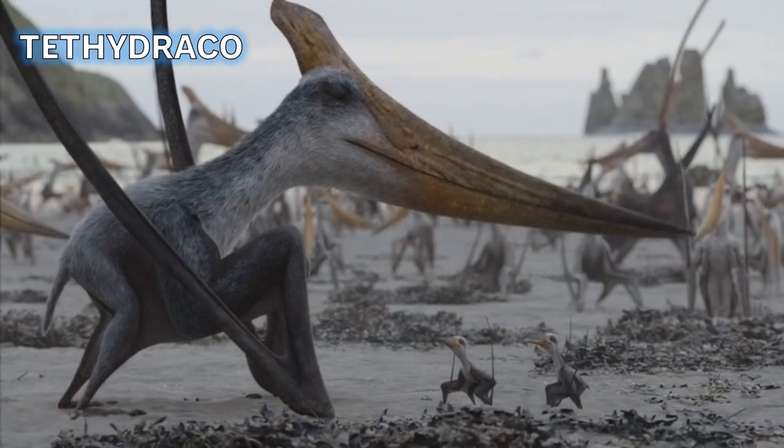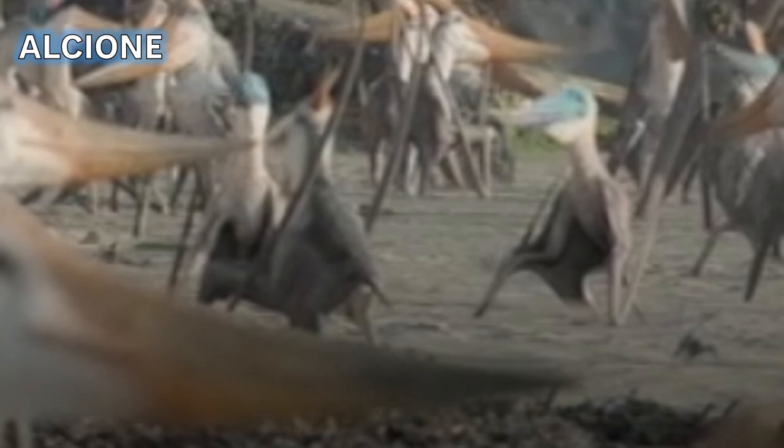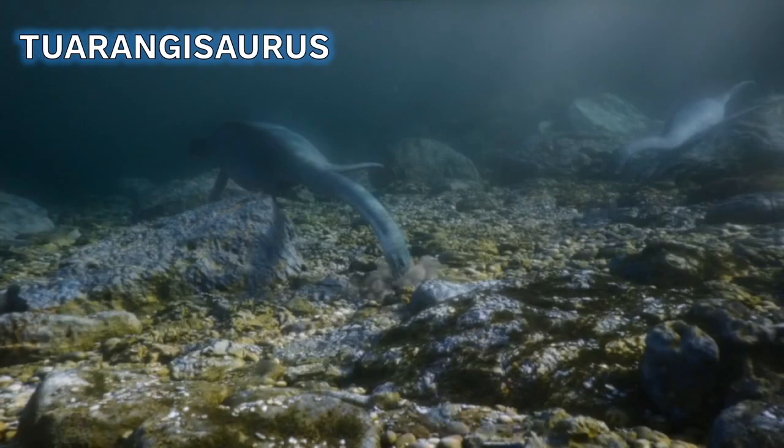Then we move to Morocco with some pterosaurs. The first is the pterodactyloid Tethydraco - the female shown here with the males elsewhere in the scene. Then we meet Phosphatodraco, an azhdarchid of the Ouled Abdoun formation, much like Quetzalcoatlus and Hatzegopteryx. We also see Alcyone focused on as hatchlings. Then we head to the drowned continent of Zealandia to meet Tuarangisaurus, a lamnplesiasaurid, seen swallowing gastroliths and displaying to the opposite sex during courtship.